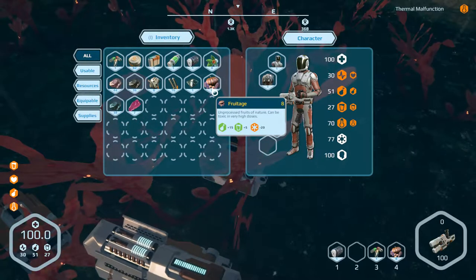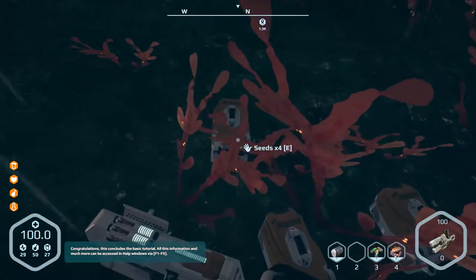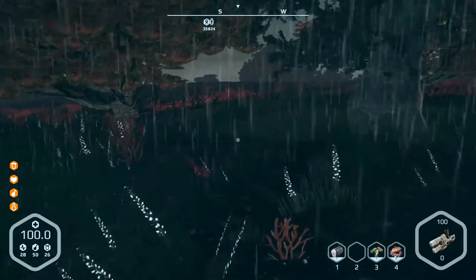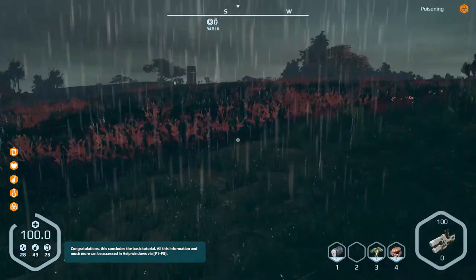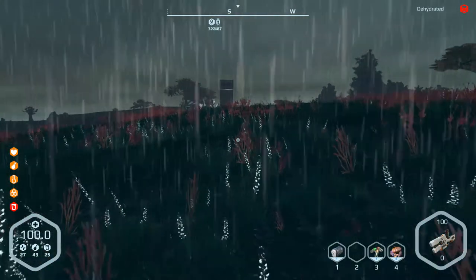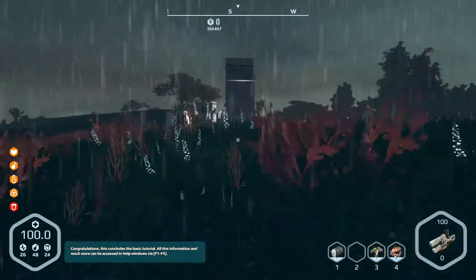Extreme temperature warning. Let's reload the matter manipulator and then I can get some of these seeds. I need all seeds. I will put these in my generator — I guess I'll call it the greenhouse, my little greenhouse. Dehydration's now critical and I'm out of water. I can basically only get some hydration from the seeds and things.